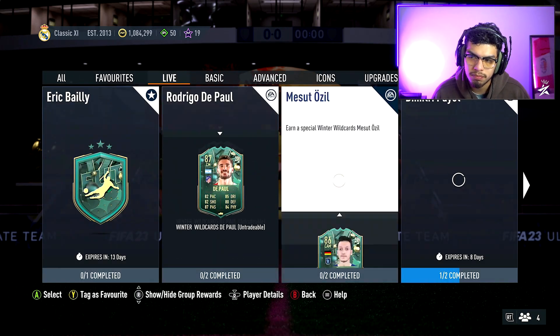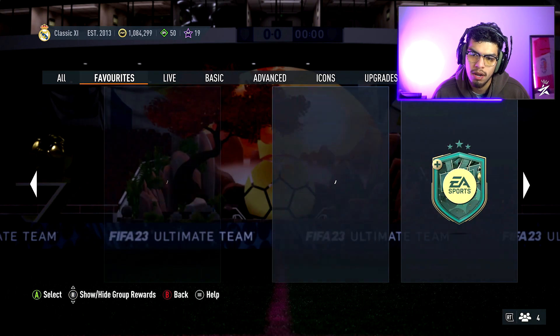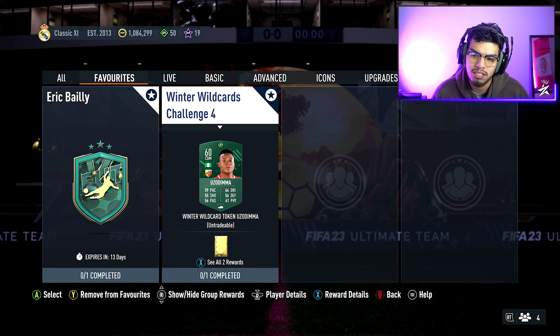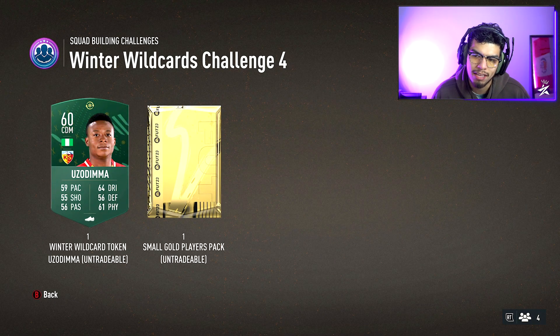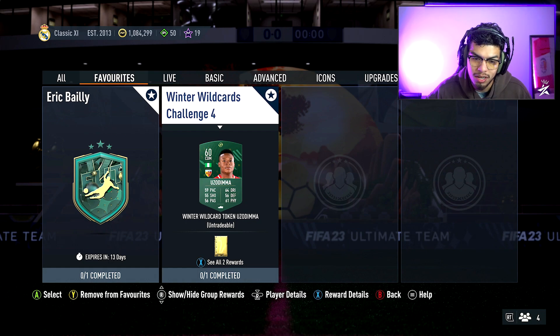Token number 19 is also here — it's the Winter Wildcards Challenge Four. Submit a 60-rated CDM to get a small gold players pack. That's your token number 19. Let's go take a look at Team 2 — I'm excited.